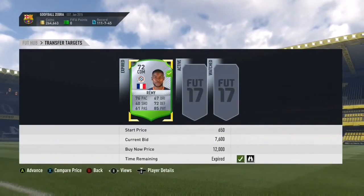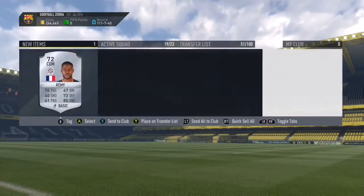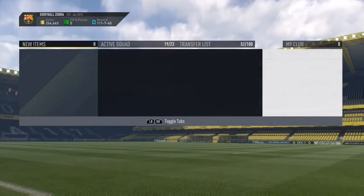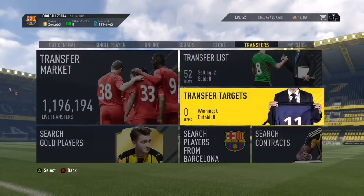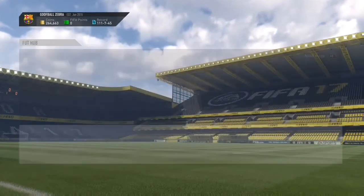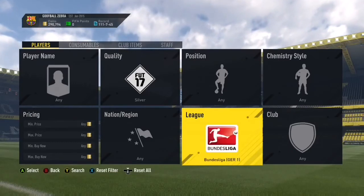Remy goes for around 8,400 coins, so I'm definitely going to place a bid on him and try to get him cheap. I got Remy for 7,600 coins — he's going for 8,400 coins, so after EA tax I get a profit of around 600 coins. You won't have many people who will have 7,600 coins at the start of FIFA, and many people won't use the web app because they don't know about it — people usually prefer to play on consoles.